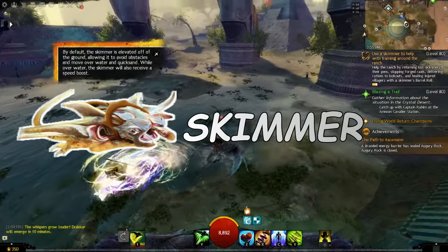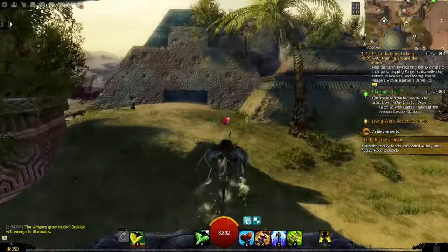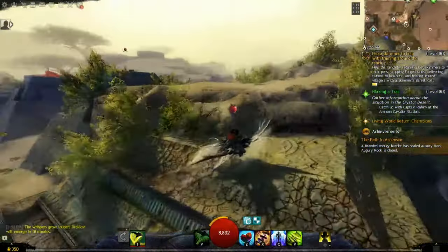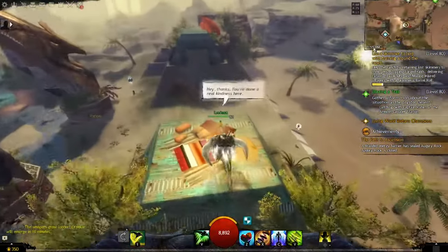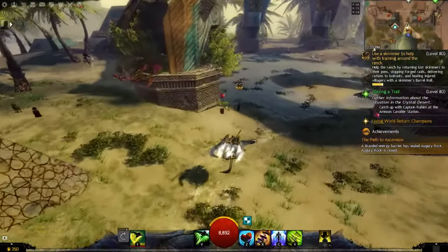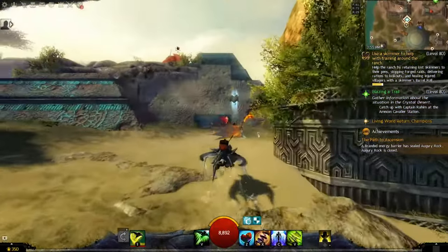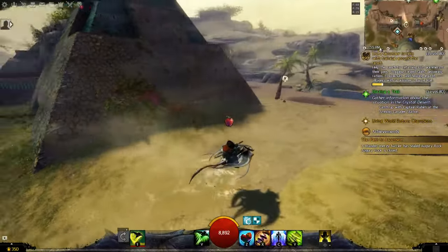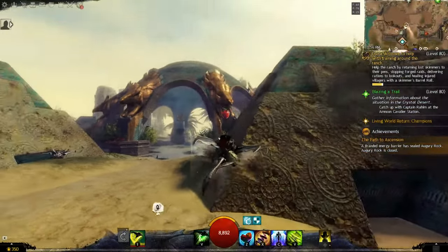The next mount is the Skimmer. While not exactly a flying mount, this manta-like creature can hover over the ground and gets a speed boost when traveling over water and quicksands. The Skimmer grants you full immunity to falling damage and many other environmental threats. It can engage enemies with a barrel roll that damages them and also heals other players when passing through them, and with the right mastery it can dive underwater.